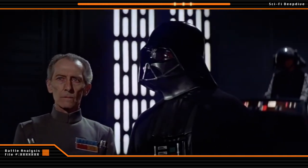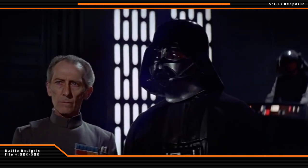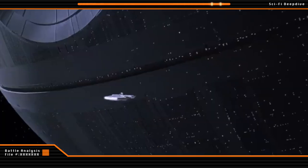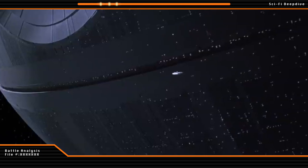To the Rebel Alliance, it was clear they now only had one option: destroy the Imperial Superweapon known as the DS-1 Platform, more commonly known as the Death Star, or face annihilation.